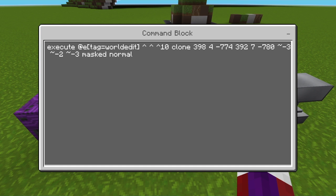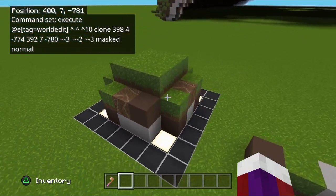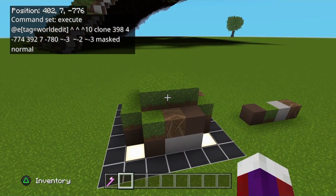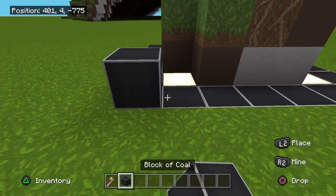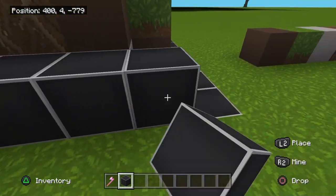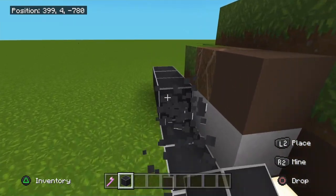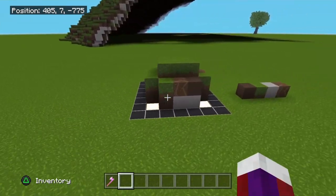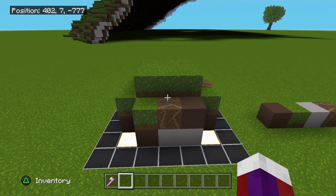Now let's look at those coordinates. Over here is the area that all of your blocks will be cloning from. This area is 7 blocks this way and 7 blocks this way — a 7 by 7 area. You can make it a little bigger, but I use 7 by 7 because you don't want it too large.